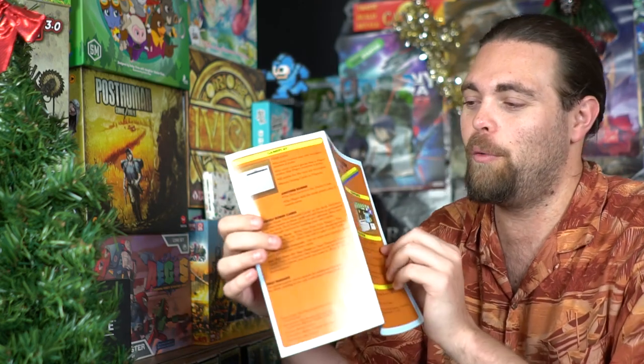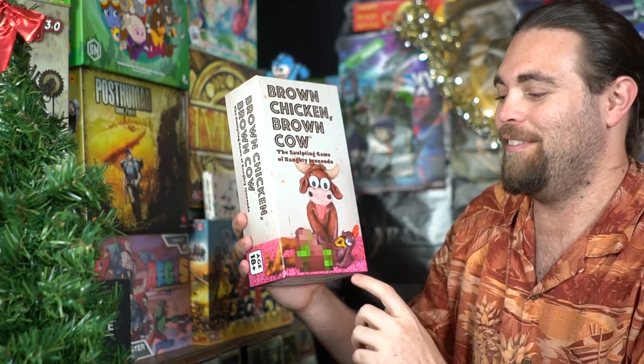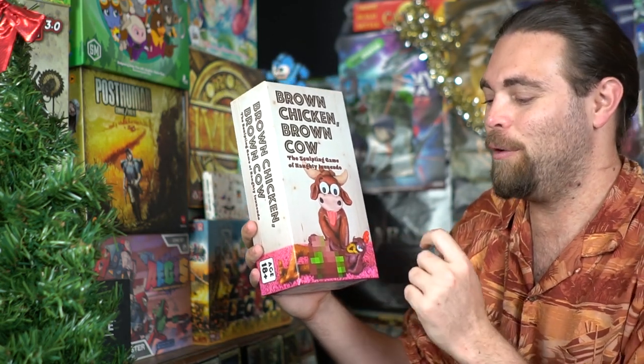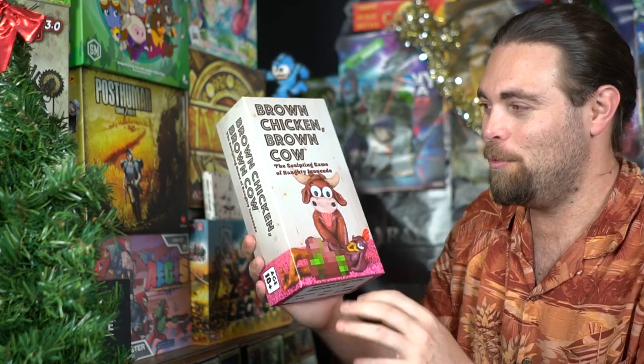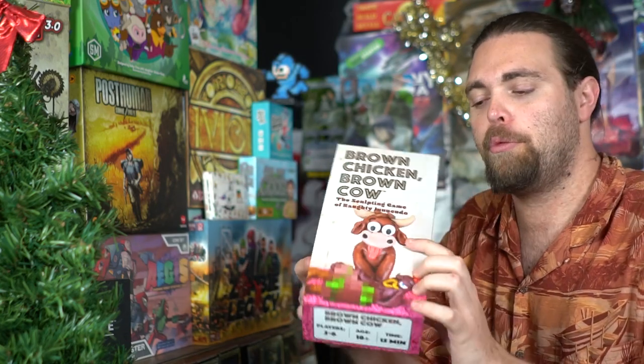The aesthetics are very brown — the clay is brown and 'poopy looking,' the board and rulebook are also brown, featuring clay sculptures of what appears to be a brown cow and a chicken doing something hidden. It has a vibe reminiscent of something you'd find at a thrift shop or on Etsy rather than a mainstream sculpting party game.